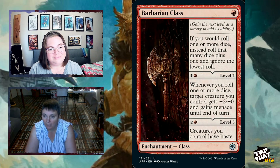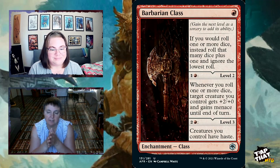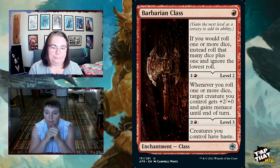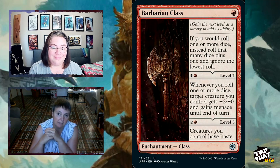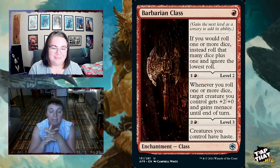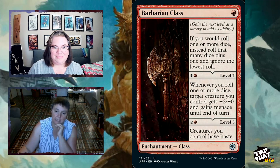Barbarian Class is a new enchantment for one red that can be leveled up. Level one: if you would roll one or more dice, roll that many plus one and ignore the lowest roll — rolling with advantage. Level two, for one red: whenever you roll one or more dice, target creature gets +2/+2 and gains menace until end of turn. Level three, for two and a red: your creatures also gain haste. So they can have menace and haste — and you're rolling extra dice which helps your commander.